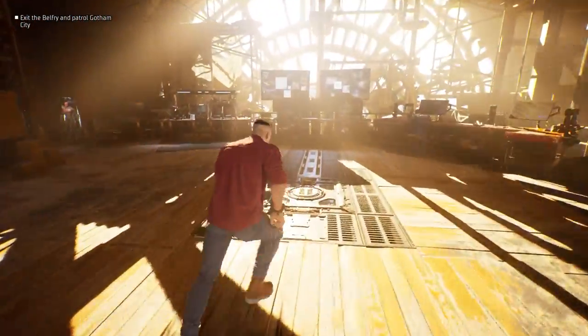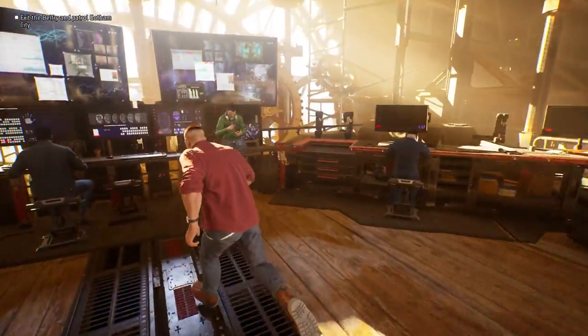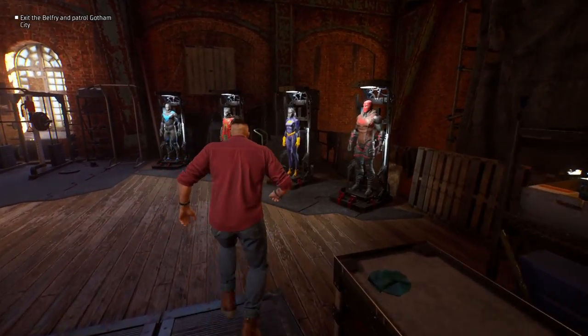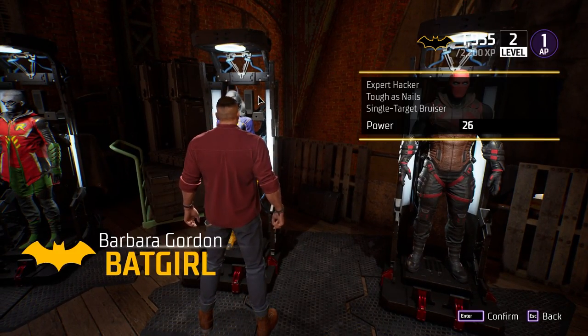The ability to switch between the different characters gets unlocked the same time you unlock co-op, and this is after you visit the GCPD and then return to the Belfry for the second time within the game. Then you will see this section over here, now available in your Belfry with all the different characters here.